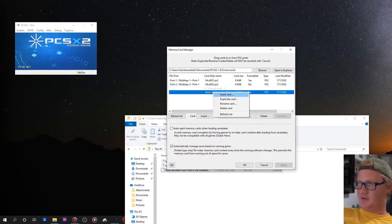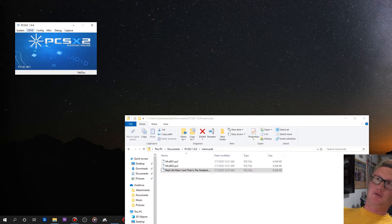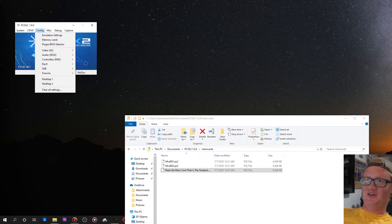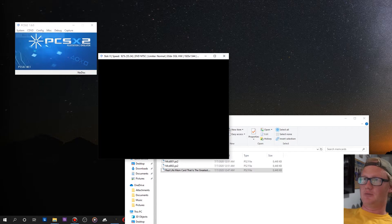After you've named and created it, you're going to want to insert it into port one. What's interesting is that it's not formatted yet. You need it to be formatted, but you can't format it here in the config menu — you have to launch PCSX2 and format it inside the PS2 while it's running. If it's not already set, click 'No Disk' on your CD/DVD menu so the PS2 thinks there's no disk in it, then just boot the BIOS.